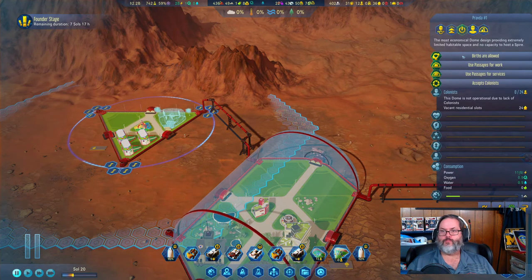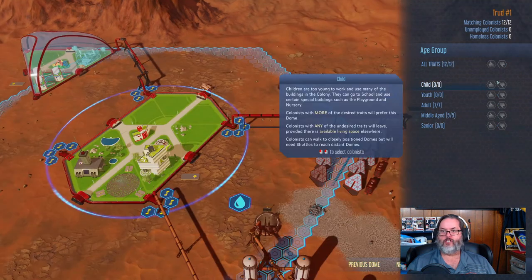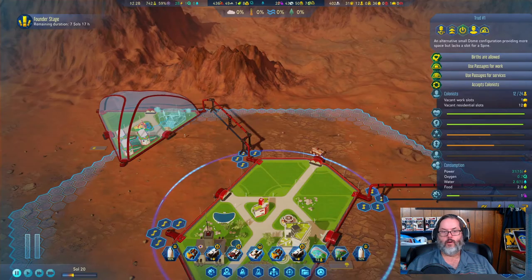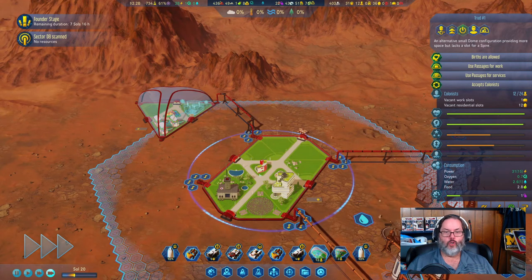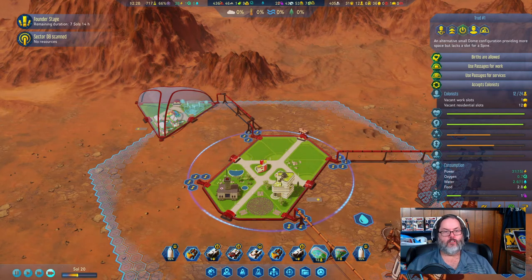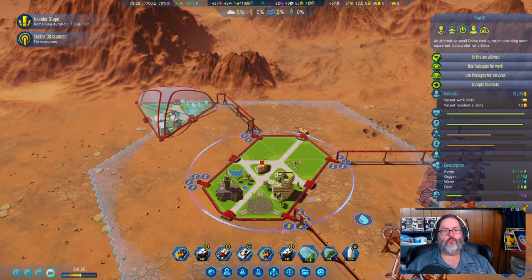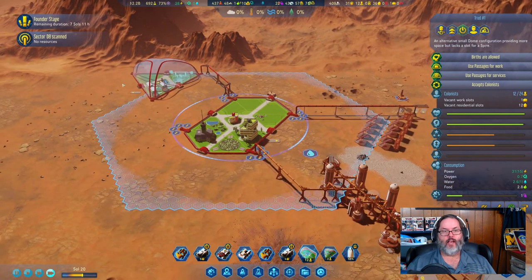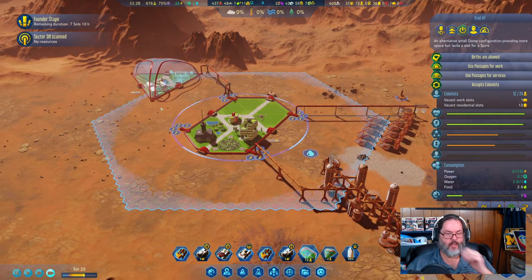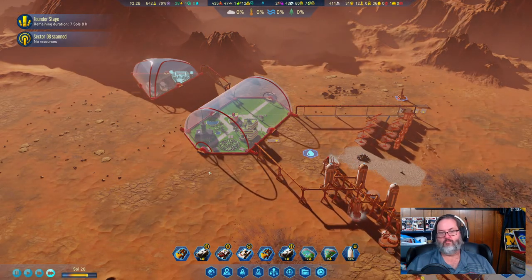We're going to set this dome to only allow children, and the next dome to allow everybody except children. That means any children born will move out into the children's dome. They don't need services — all they need are nurseries to live in, a school to start educating them and give positive traits, and a playground. I built this smaller dome because it only takes concrete and metal, which we have plenty of.